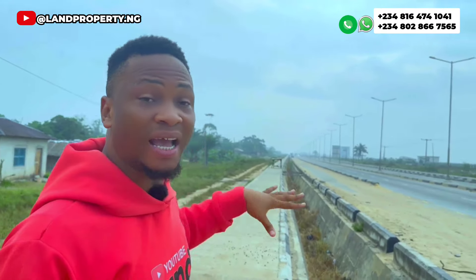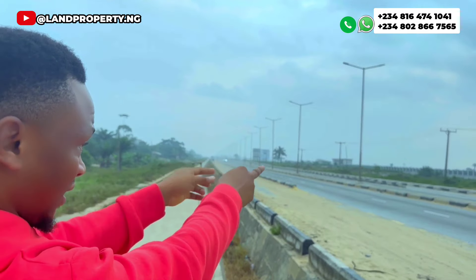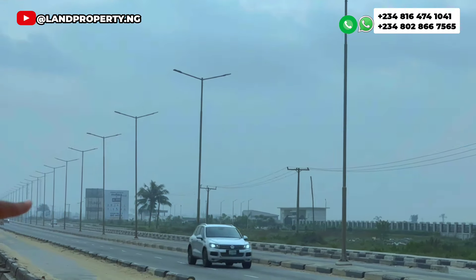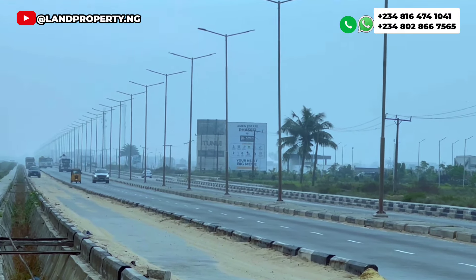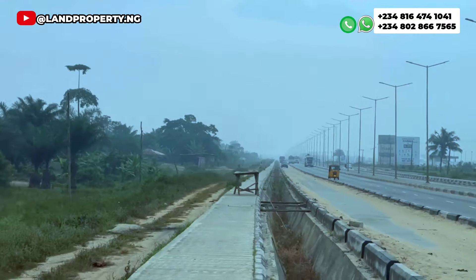Standing here I can see Amen Estate Phase Three — you can see the banner right there, and this is the gatehouse of Amen Estate Phase Three. This fence you're seeing is Amen Estate Phase Three. Immediately after Amen Phase Three, you can also see Tiara Estate Phase One.